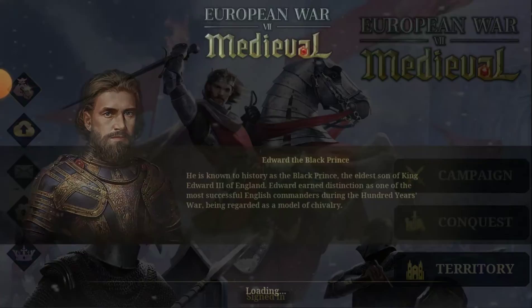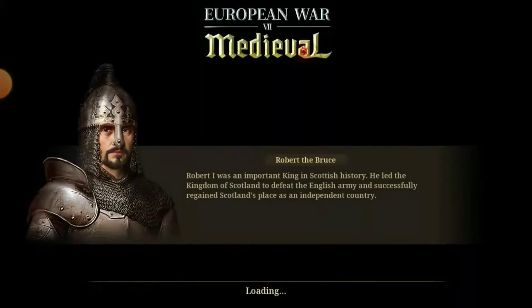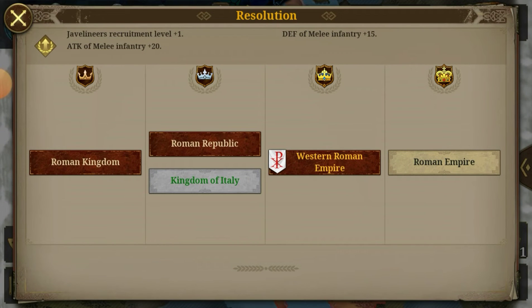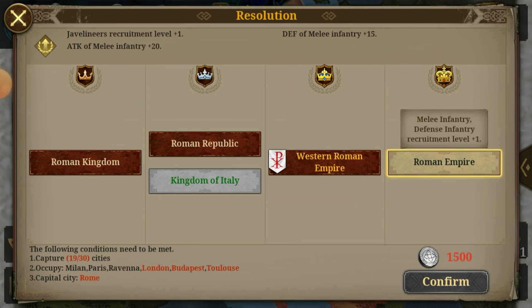Conquest Mode — another small feature. They only added this to Barbarian Invasion. I'm doing Western Roman, let's check it out. Over here on the top, you could claim different names — Western Roman, Roman Empire — all you gotta do is conquer these cities. It depends on the title. It increases your unit's abilities: Attack of melee infantry plus 20, Defense of melee infantry plus 15. Just a small but pretty nice feature.